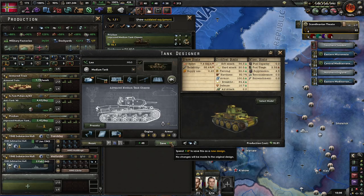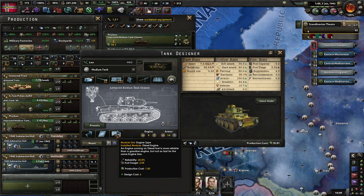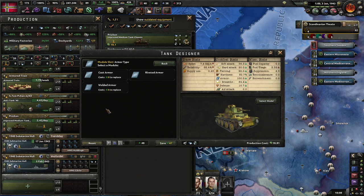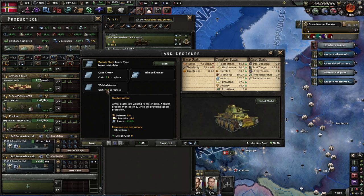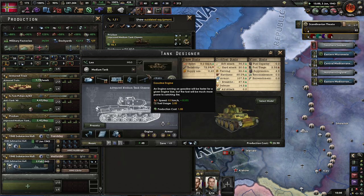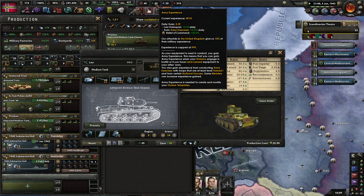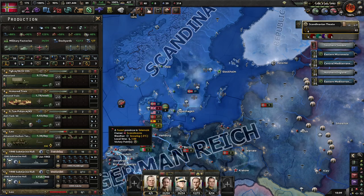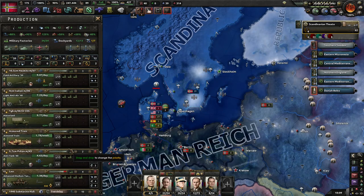I'm going to start designing a new medium tank for pushing. I'm going with a diesel engine because it's going to be attached to infantry - it doesn't have to be quick, it just has to keep chugging along. I think welded armor - it does require chromium, we're not short of that - it buffs up hardness, armor, breakthrough, and defense. The only problem is this is going to be expensive. It's still expensive even with the petrol engine. I suspect that's partly because we have our alliance with the Brits. Neil Donsberg is supposed to be a fast tank company, but they'll come out eventually.